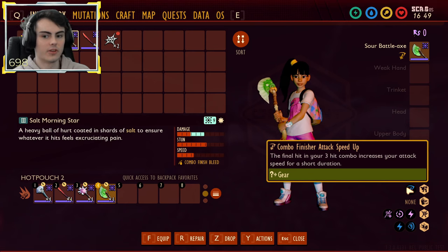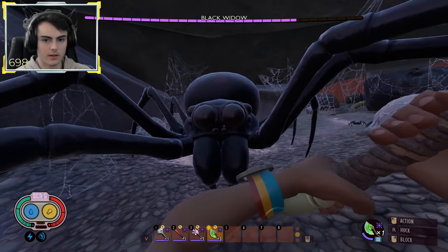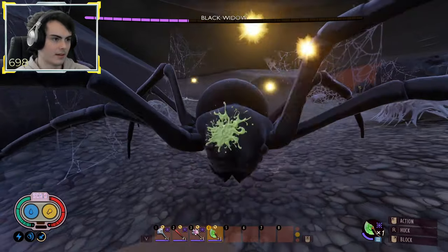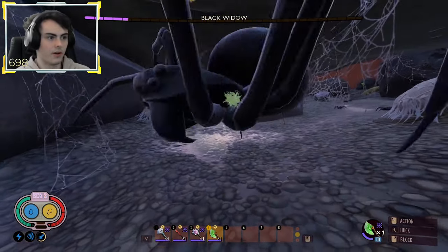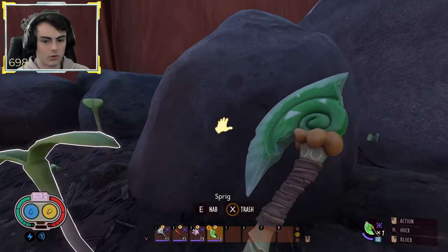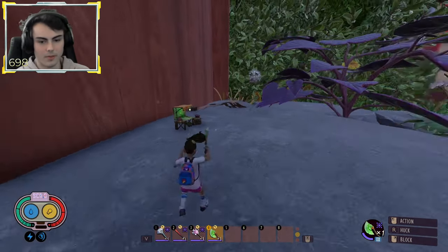For the Sour Battle Axe, the finisher attack speed effect means the final hit of your three-hit combo increases your attack speed for a short duration. One, two, three — and look how fast I'm attacking now. Really fast. That's all the elemental weapon changes. Honestly, Sour Battle Axe is now really good, and it's one of my favorite weapons, so I'm very happy about that.